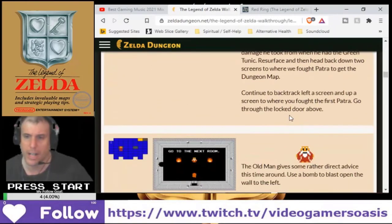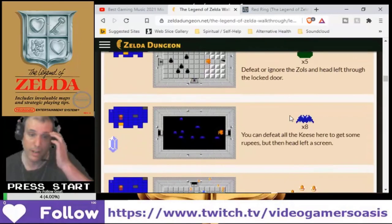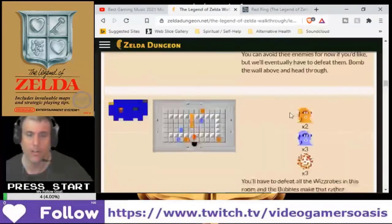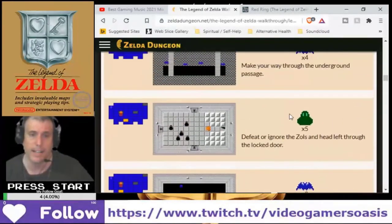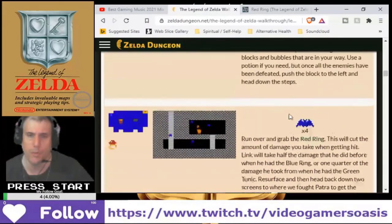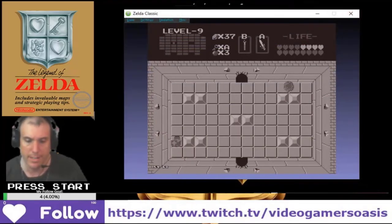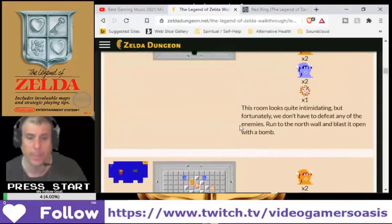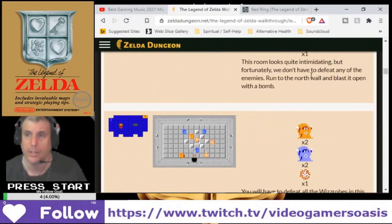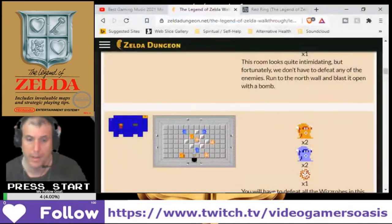Alright. Continue to backtrack left screen, but I want to get the silver arrow. We have to walk through this very step-by-step. Even though it's an open-world game, there is a method to the madness, so you really have to take it step-by-step. Run to the north wall, blast open with a bomb, defeat all the Wizrobes.